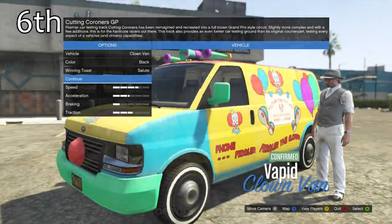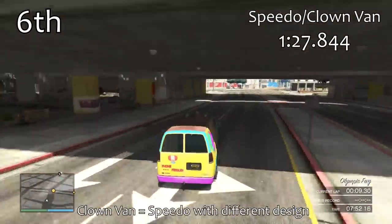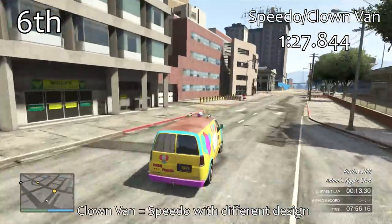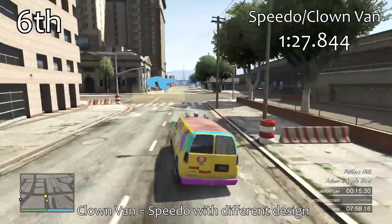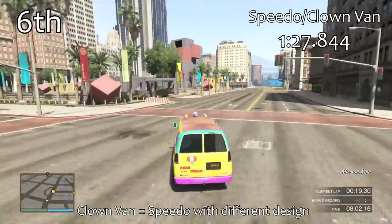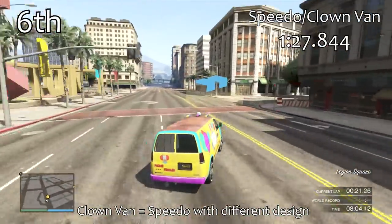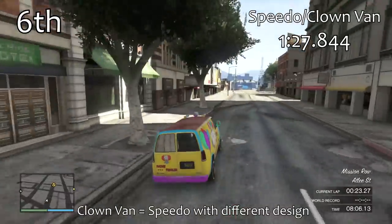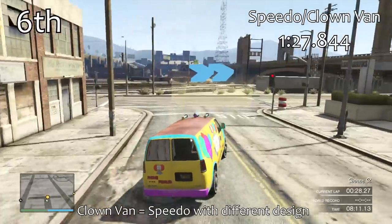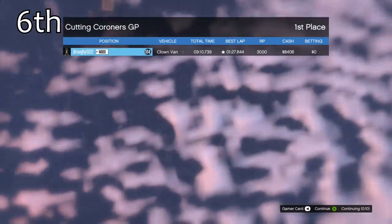The Clown van's strength is straight line speed — it's got very good speed in a straight line, obviously about a second quicker than the Pony with a 1 minute 27.8. You can't upgrade the Clown van, but if you're doing a race with vans and no custom vehicles — stock only — the Clown van is the one to choose, with the Pony a close second. That's what you'd pick for a stock race.